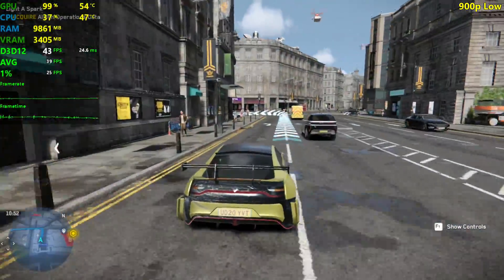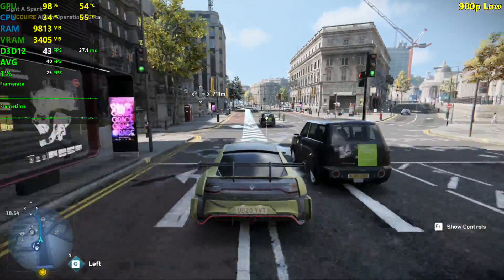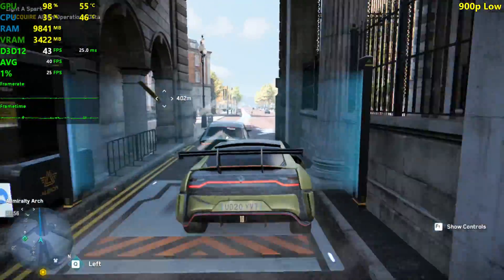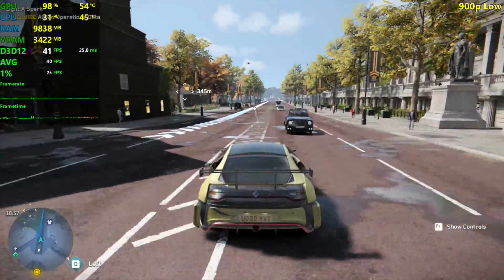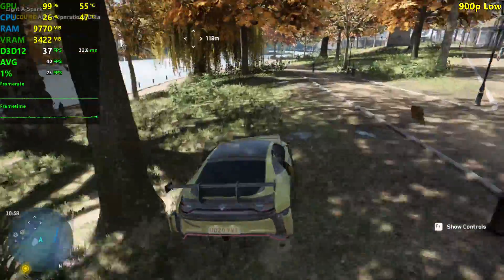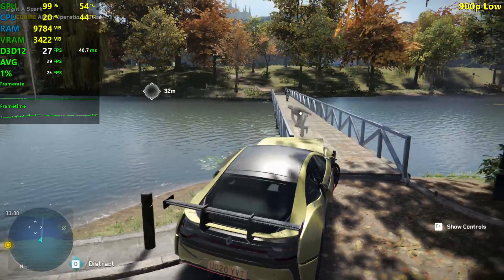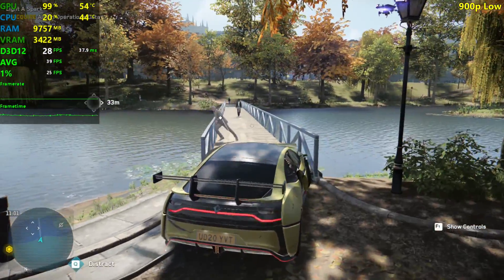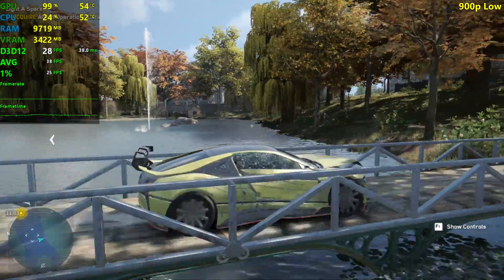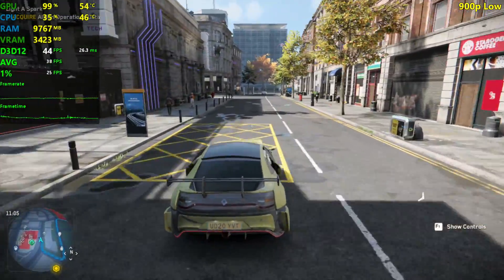Let's go to that park and lake area now to see our frames, since it's more demanding than the river. People were telling me the river was the most demanding place, but I found that lake which is more demanding. At the lake: 26, 27 — pretty much the same as the river area. Crossing the little bridge here is where it becomes really stressful for the GPU: 27, 26. If you're just driving through the city doing missions, it's going to be fine and perfectly playable. But it does drop below 30 FPS because of the water bug.